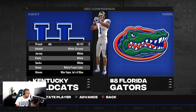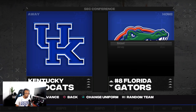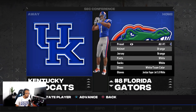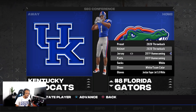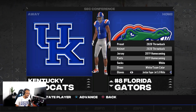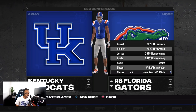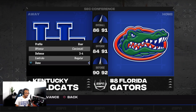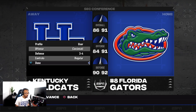We'll go with the chrome helmets for Florida. They've got the Jordan Vapor gloves in here — I think they're working on some Jordan cleats too. They have the Jordan branding on the uniforms. This is definitely an insane mod. They even updated the playbook, so you see UK coming out in the 3-4 — the closest playbook to what they use in real life is Cincinnati's default playbook.